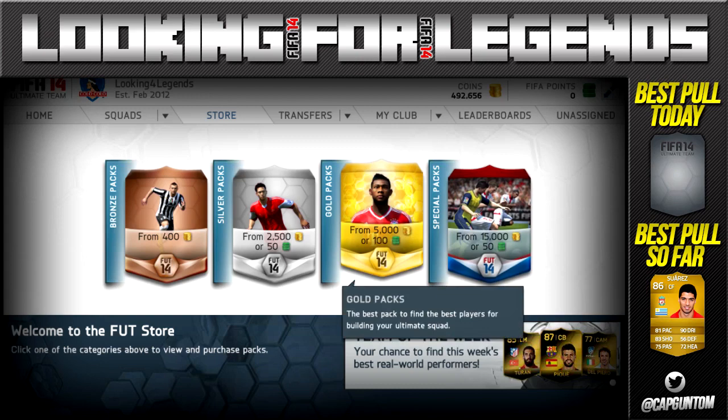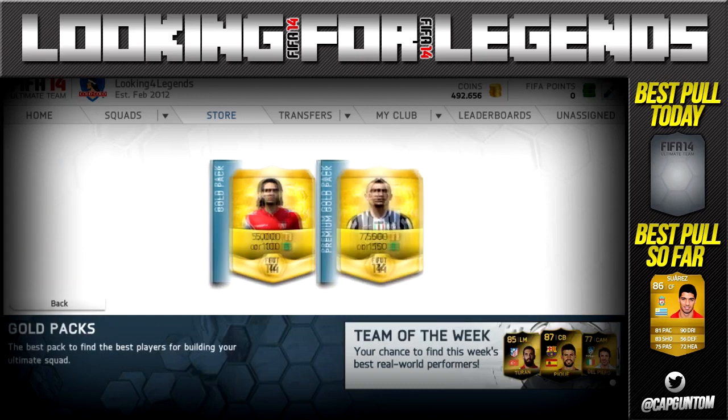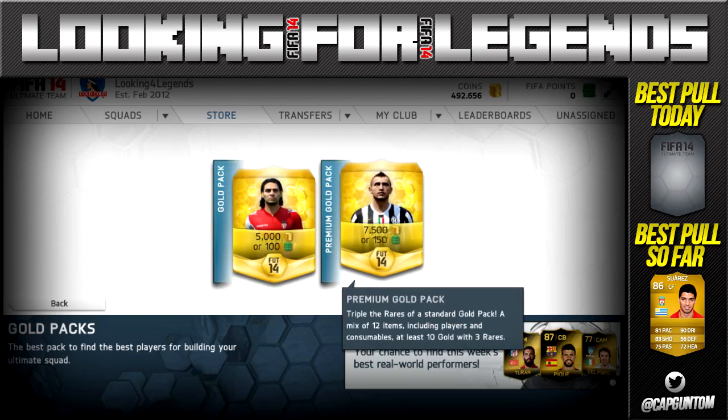Now if you're looking to buy some Ultimate Team Coins, go check out futcoinking.com — their link will be down in the description. It's a fast, cheap and reliable coin service, and if you use the code CAP5 at checkout, you will get a discount.